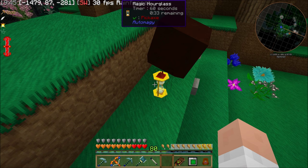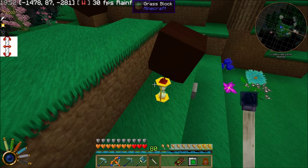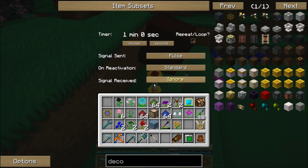To do that redstone pulse, I'm using the magic hourglass from AutoMagic. This thing's awesome, and I really should be using this more instead of using the timers from Blue Power. I might go back and switch some of my timers from Blue Power, because this thing's very controllable — you can set it up to many minutes, I think it's like 999 minutes or something like that. You can set it to repeat or not.